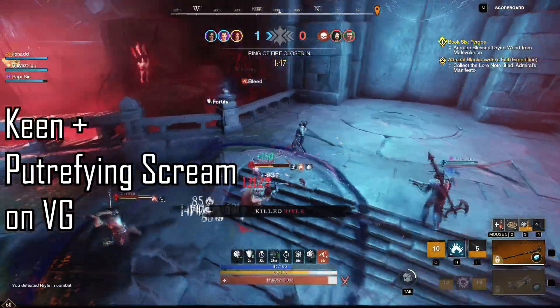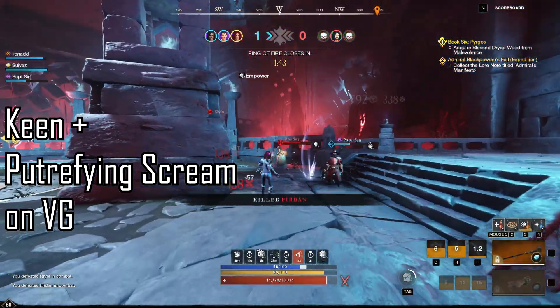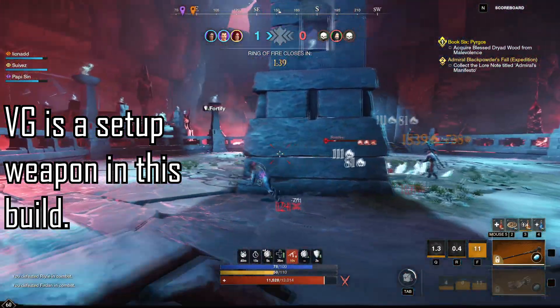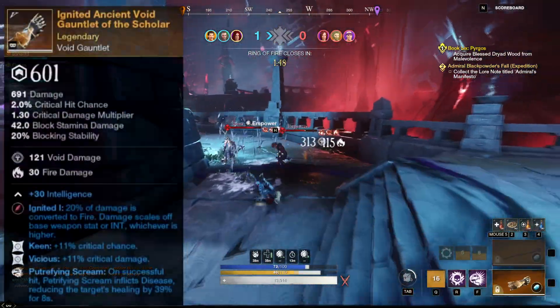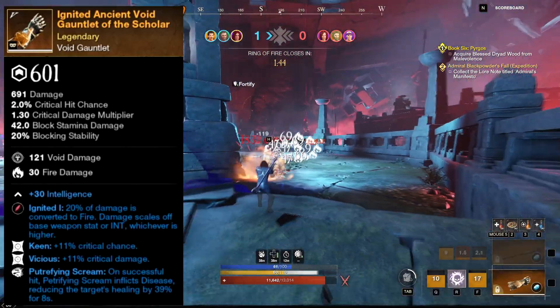For Void Gauntlet perks, Keen and a weapon perk like Putrefying Scream at the minimum will do you wonders. In this build we use the Void Gauntlet for Oblivion empower, Scream root and disease, and Orb for cooldown reduction and extra burst. Your third perk isn't really important for this reason, but mine is Vicious, which is just an all-round good choice.